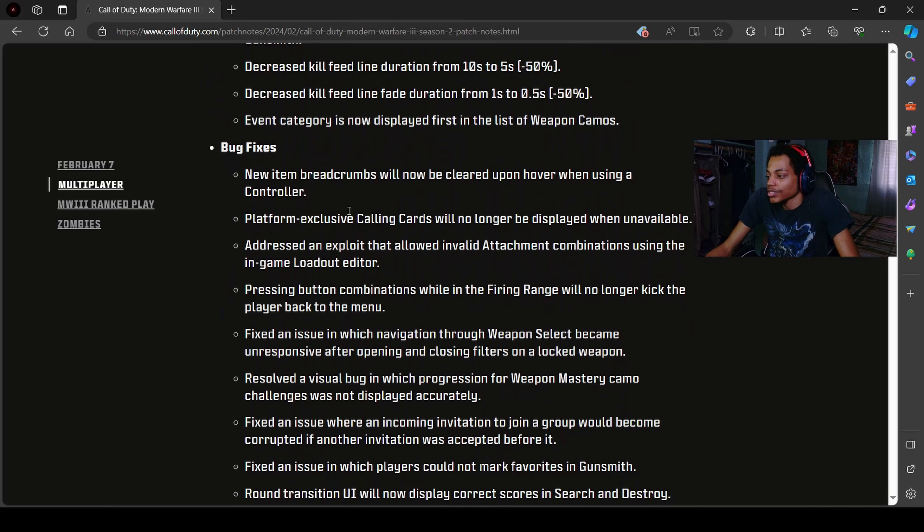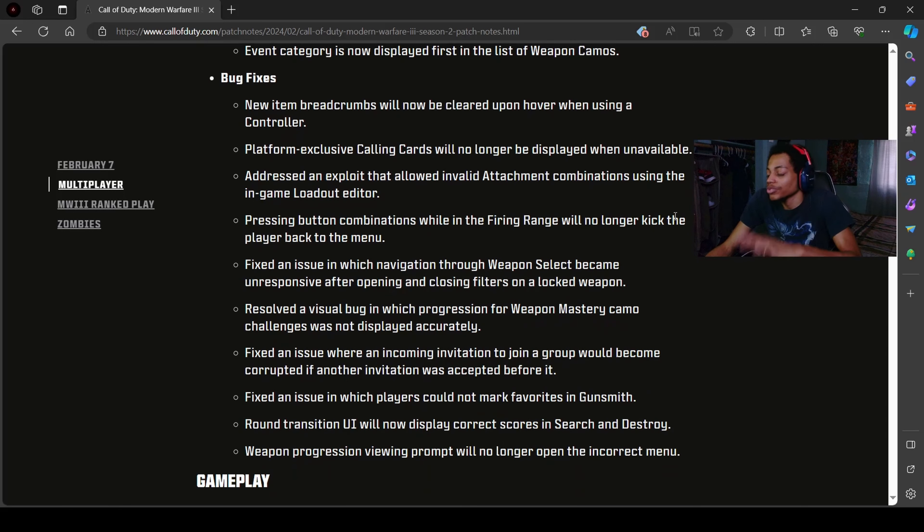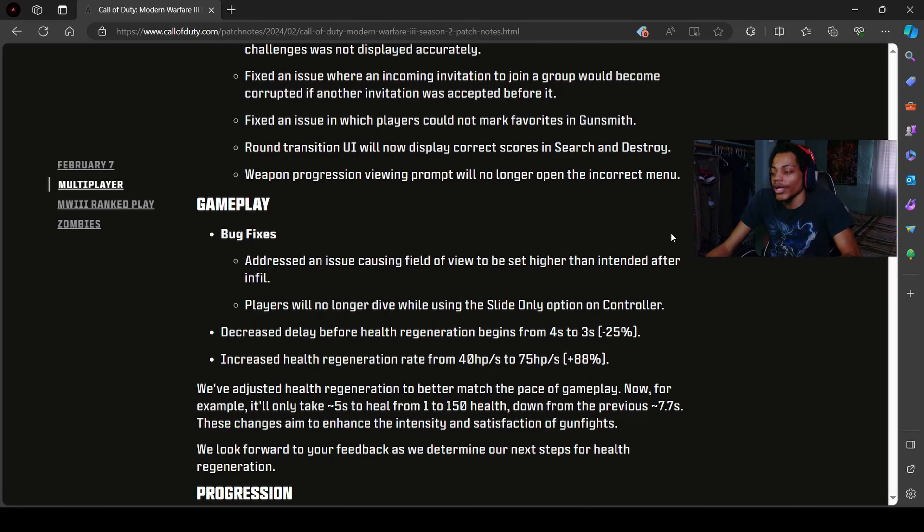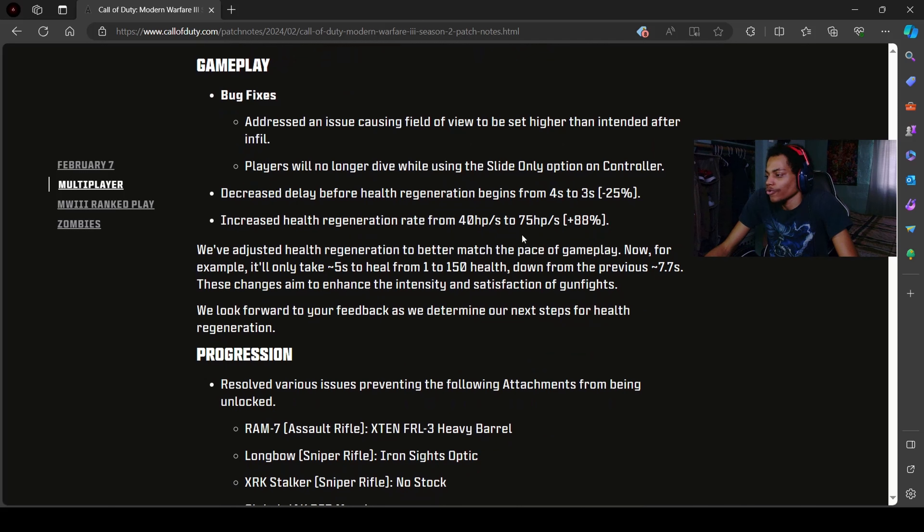They did some other bug fixes — calling cards and stuff like that. I'm scrolling so you guys can see everything. They did some gameplay fixes in this section. I thought they fixed the field of view issue but they only did something to the general FOV — made it higher — but I wish they'd addressed the weapon view on graphics for console. They did do some nerfs in this section as well.